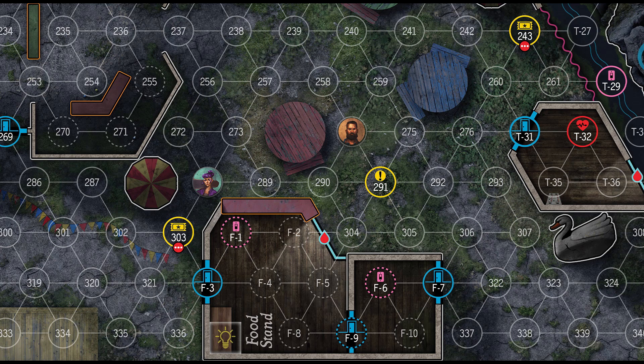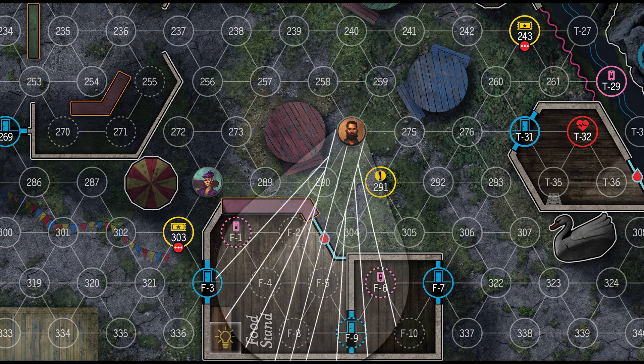The next new feature in Nightfall are the large flashlight templates. Large flashlights work like regular flashlights. However, they do not reveal the adversary. They also do not make spaces bright, but dim instead. However, they do still reveal items and evidence. As we can see here, Brielle is able to travel through these dark spaces as they are dim from the large flashlight template.